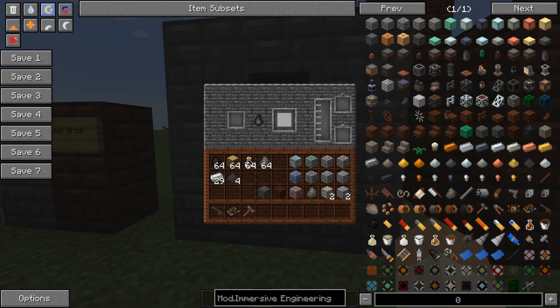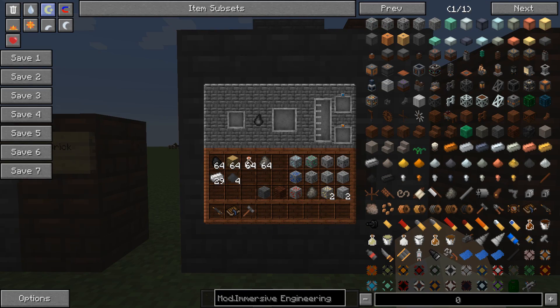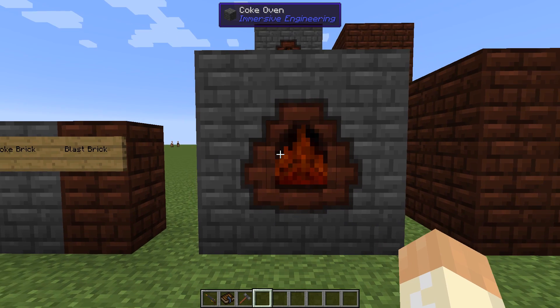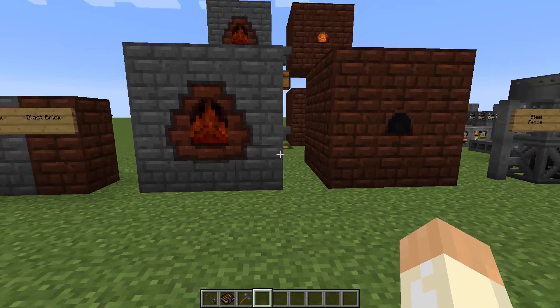So what do you do with these? First of all, the coke oven is used to make two things. Either you put in some wood — this will give you charcoal and a small amount of creosote oil. The other thing you can do is put coal in it, and that will give you coal coke and more creosote oil.